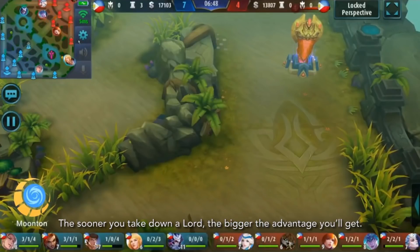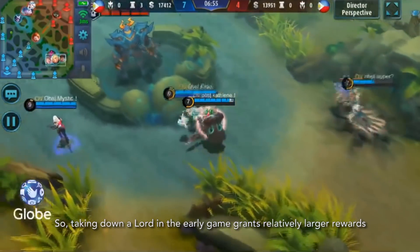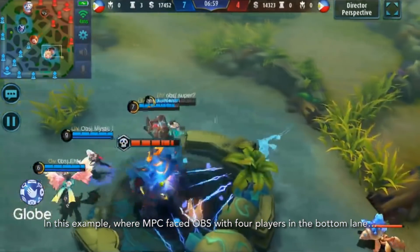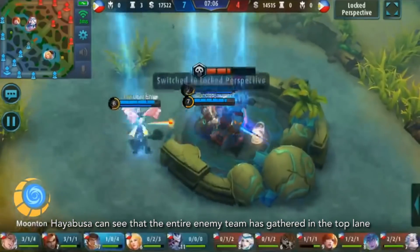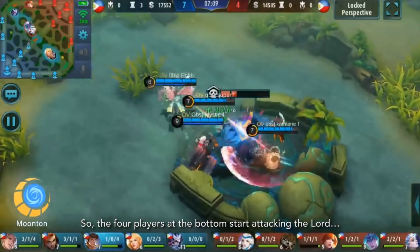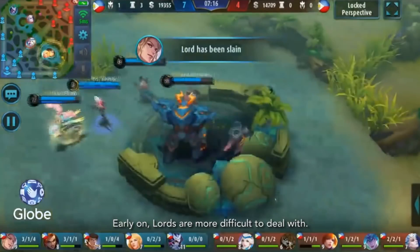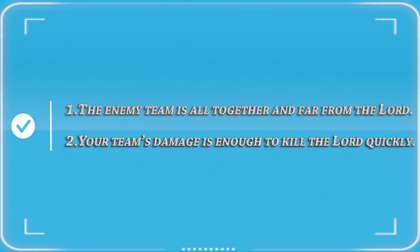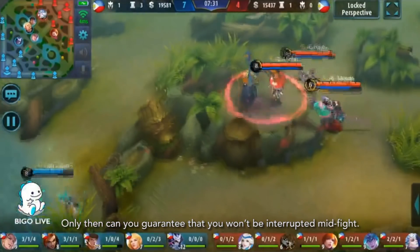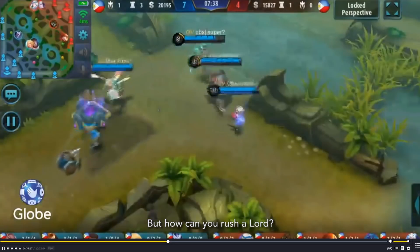The sooner you take down a Lorde, the bigger the advantage you will get. The experience and gold granted by Lorde is fixed, so taking down Lorde in the early game grants you relatively large rewards. In this example, where MPC faced OBS, with 4 players in the bottom lane, Hayabusa could see that the entire enemy team was gathered in the top lane. So the 4 players at the bottom started attacking the Lorde to help their team gain a bigger lead. Early on, Lords are more difficult to deal with, so only go for it when the enemy team is far from the Lorde and your team's damage is enough to kill the Lorde quickly. Only then can you guarantee you won't be interrupted mid-fight.